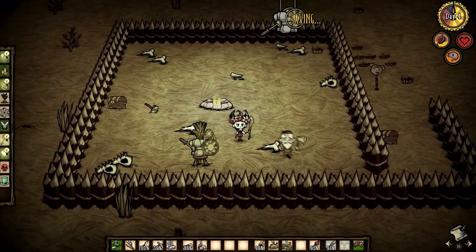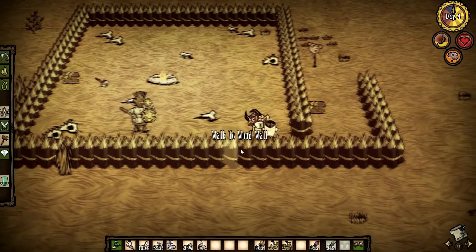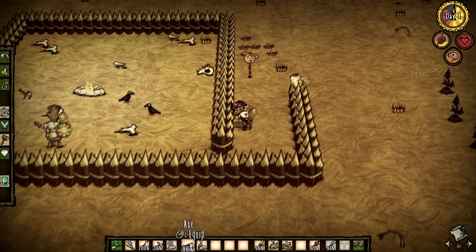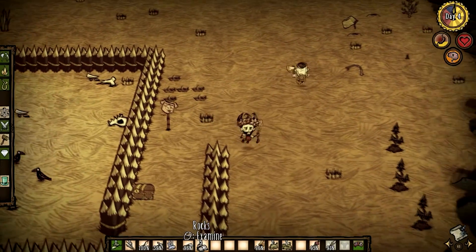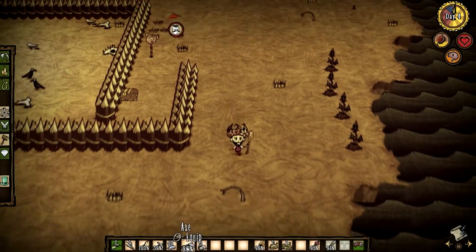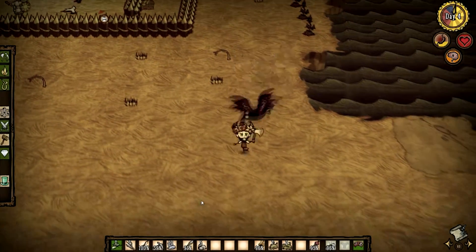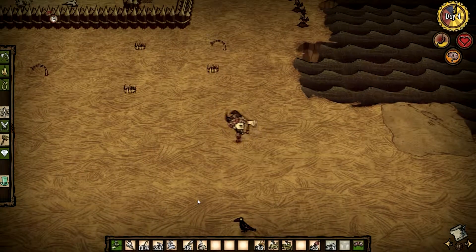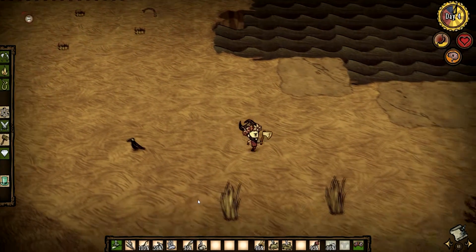Stone or rocks? Hey, my beard's coming in! You take rocks and make it into cut stone. I got like three rocks on me. Let me stop hitting tab. There are plenty of trees down there, but I think I want to explore a little bit to the southeast.